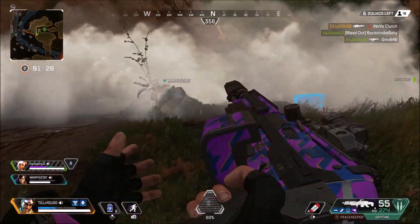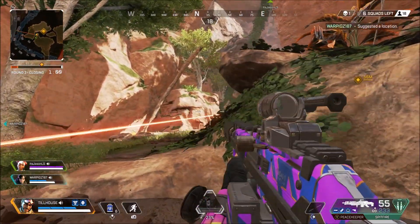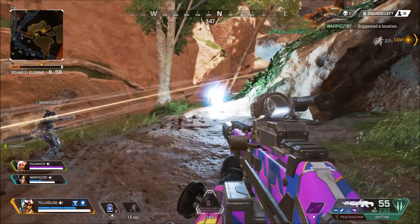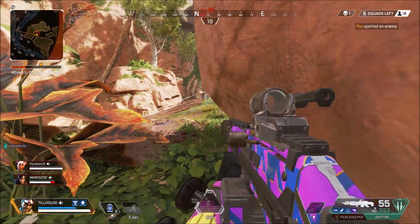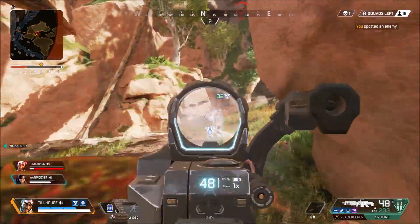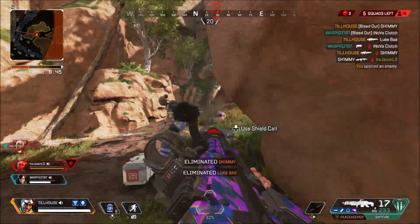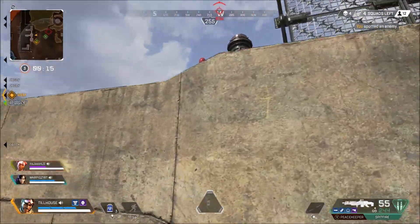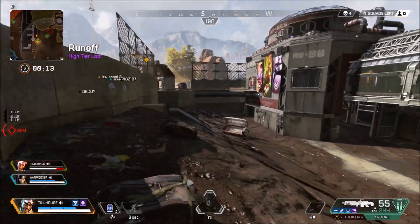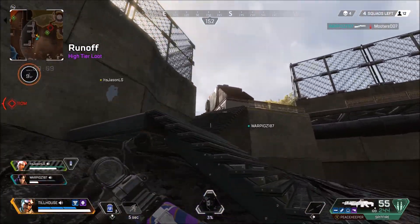In comparison to my other guide videos we'd typically go over the passive ability first, but since Mirage is kind of weak, we're going to skip over that temporarily. Getting into his tactical ability, Psychout — you'll be using a hologram decoy to confuse enemies. This will allow you to be in the fight without technically being in the fight. Find flanking routes, try to get behind the enemies — that's my strategy when using Mirage.